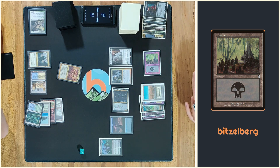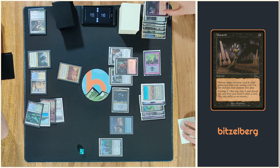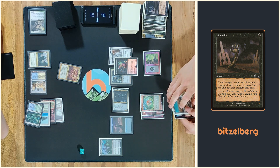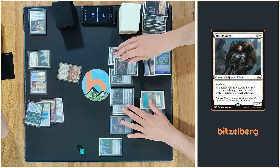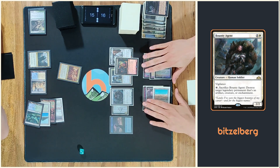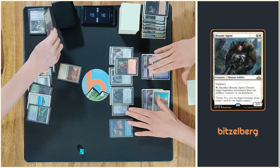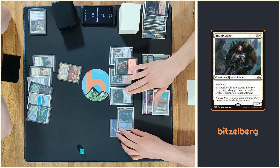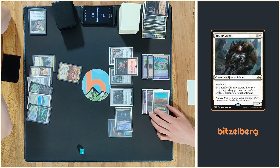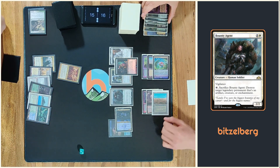Then I would like to add a card. I'd like to play Bounty Agent. Okay. And put a little result in my hand. And then I pass it in. I have a Remorseful Cleric in hand to recast the blue rose. Very good.